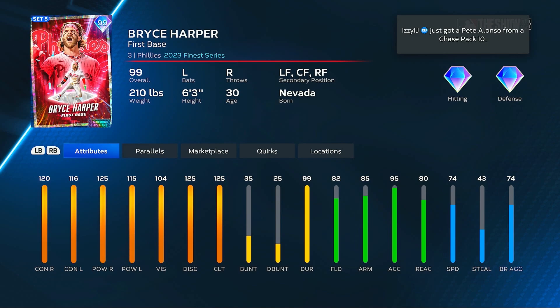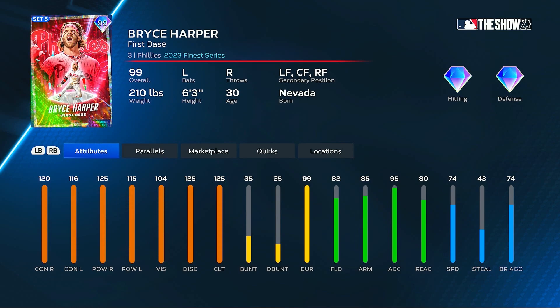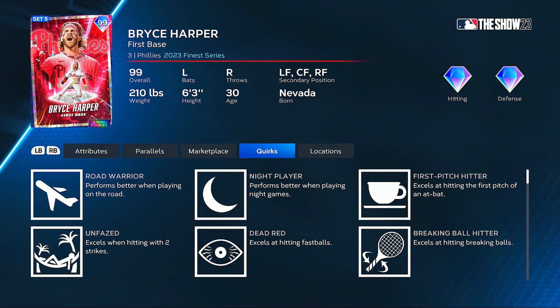The new Chase card — 120-116 for his contact ratings, max power versus righties, 115 power versus lefties, 104 vision, 125 clutch and discipline, 99 durability, 82 fielding, 85 arm strength with 95 arm accuracy, 80 reaction and 74 speed. Obviously first base is his primary position and he plays left, center, and right field for his secondaries.